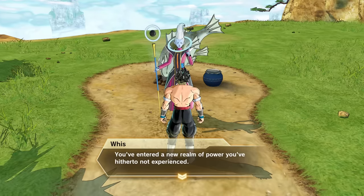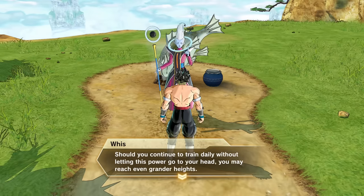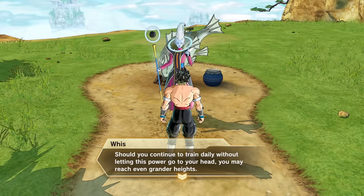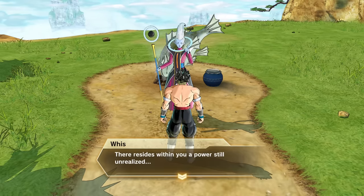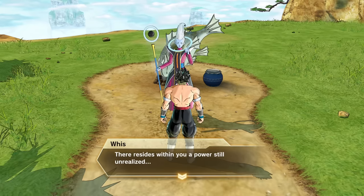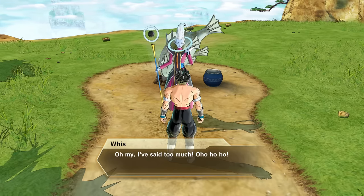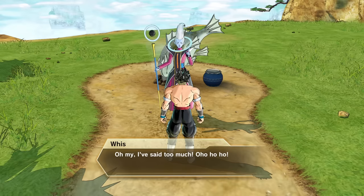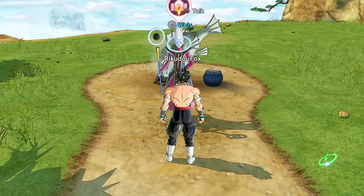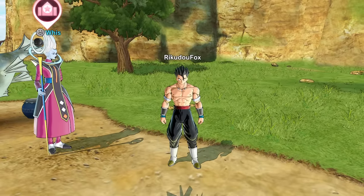I think we have to talk to him again. He says: 'You've entered a new realm of power you've never experienced before. Should you continue to train daily without letting this power go to your head, you may reach even grander heights.' Ultra Ego perhaps? Maybe hinting at future DLCs? He also says: 'There resides within you a power still unrealized. Oh my, I've said too much.' Yo, that's definitely a hint for something — Bandai and Dimps are cooking for real. They just hinted at a brand new Awoken skill or maybe a new level cap.